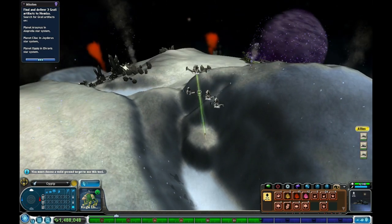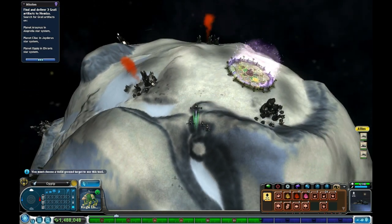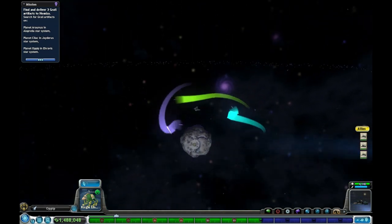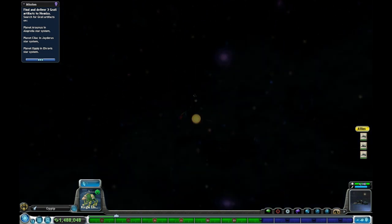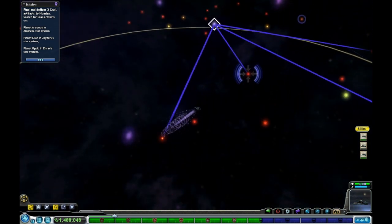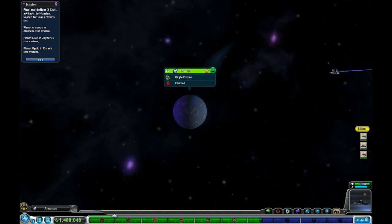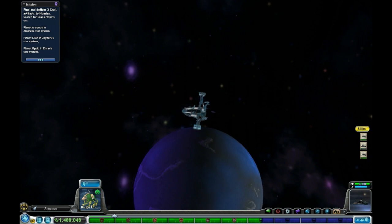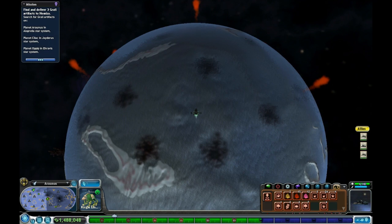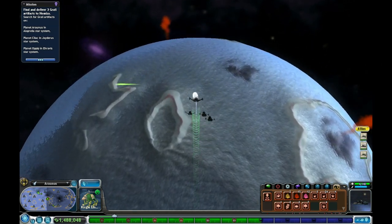Go ahead and abduct that artifact. 'Choose a valid ground target' — that's what I did, game! I better get some progress on my progress meter for completing this quest, because this one has taken a little while. It's just a little fetch quest, but hopefully I can achieve victory here. We'll just follow our radar and hopefully this will lead us there.